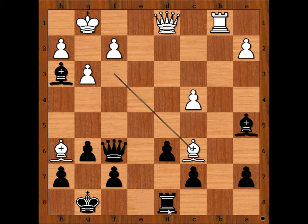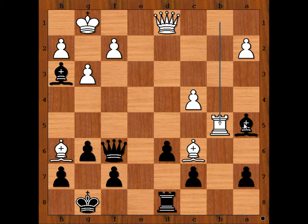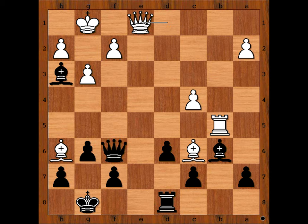Rook to d8. Rook to b5, attacking the bishop on a5. Bishop to b6. Queen to e1. Black to move — what would you do in this position if you had the black pieces? Please pause the video and try to find the best move for black. Ready? What did you find?